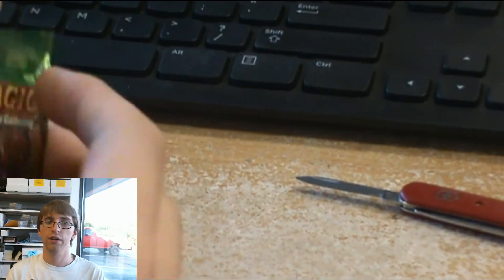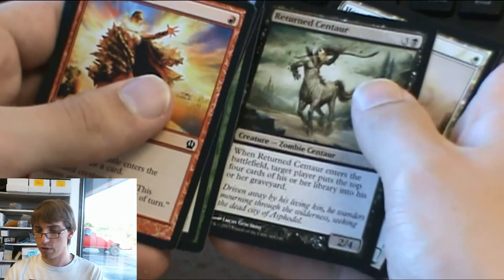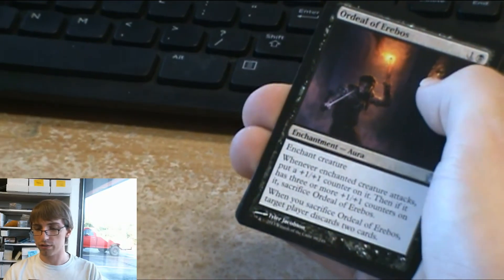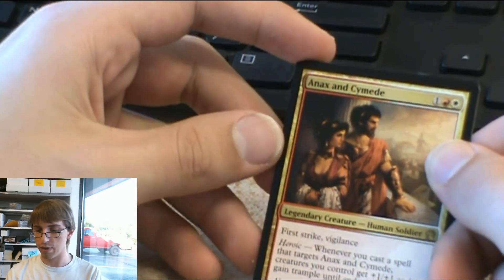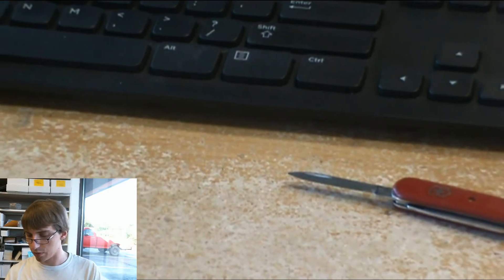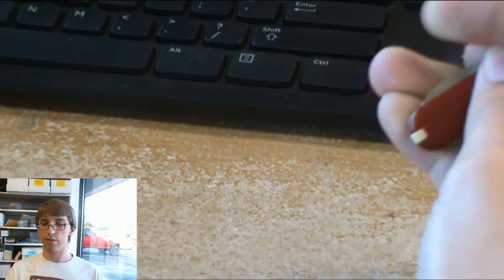Last pack. I'm hoping for a foil God — maybe the foil blue one. I like the blue one; it allows you to scry 1 at the beginning of each of your turns. Faith Foretold, Ordeal — that's what they're called. Ordeals. Plus 1 plus 1 counter enchantments. Horizon Chimera, and Exon Psymedia — I can't pronounce the name. No foils. Stay tuned for the recap video, and make sure you subscribe and like us. We'll be doing a recap with the prices of these cards — see you soon.